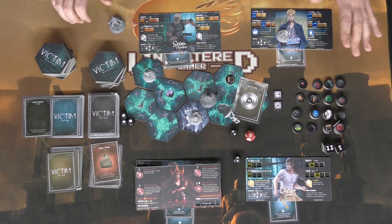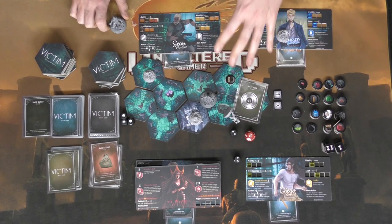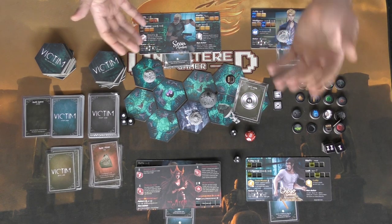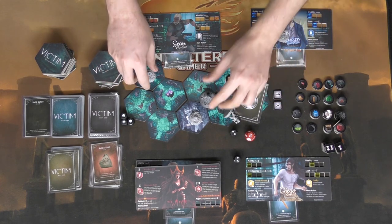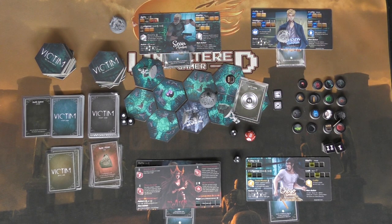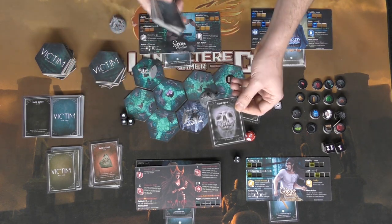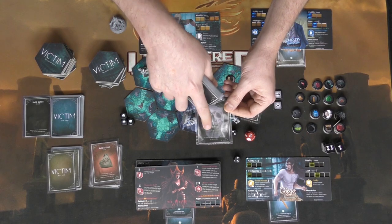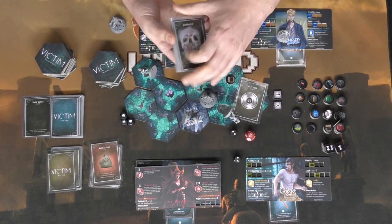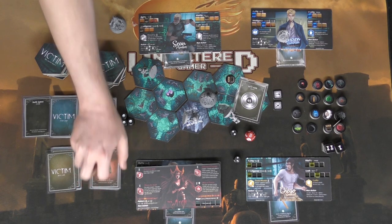That's pretty much the main stuff in the game. You just keep going around until the people exit the bunker, or all players are either devoured in some way or they fall over, in which case the evil player wins. There are some other ways you can lose the game. For instance, this event deck is going to have a card on the bottom called Darkness — which I talked about during the setup — and if that card gets drawn, then the game is going to end and the evil one is going to win.